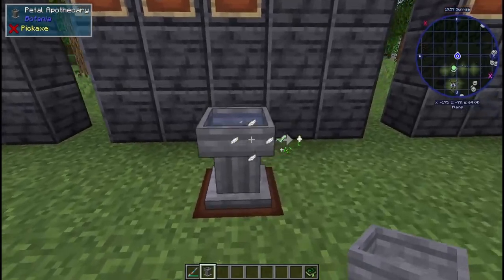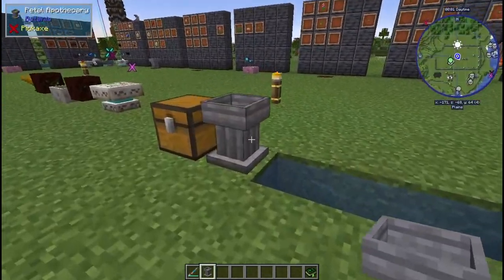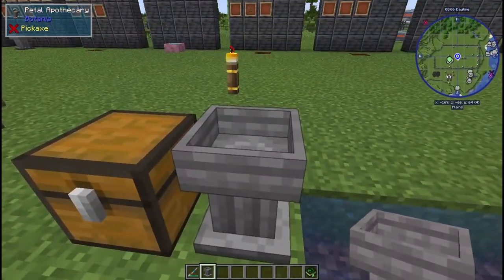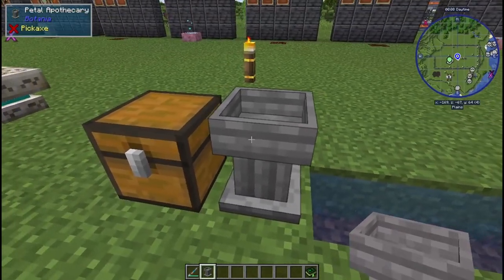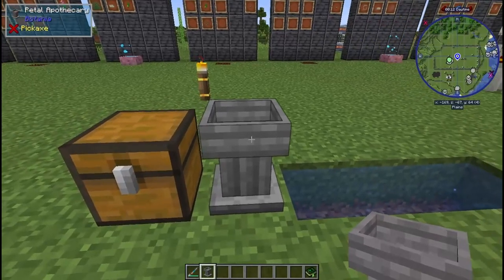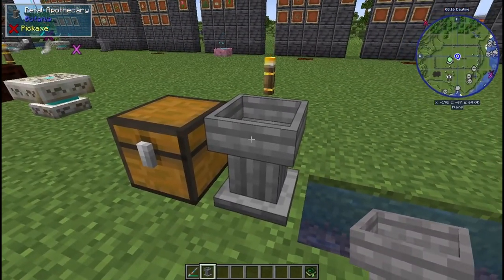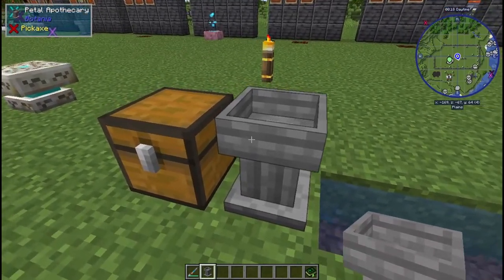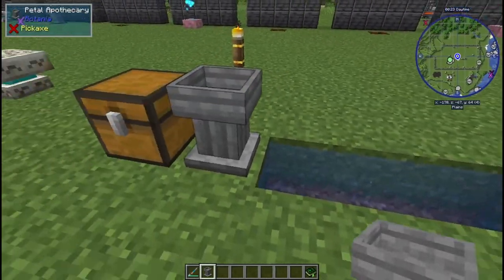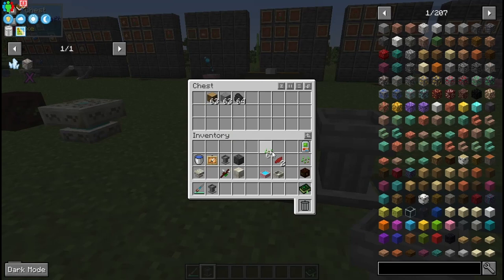You're going to need to put water in your apothecary. Some mods allow you to pour water automatically in. The mod pack I'm on right now, All The Mods 7, does not allow for that — they don't connect — so you have to fill it manually with a bucket. I just recommend making an infinite water source nearby your apothecary so you can just grab and go as you need to.